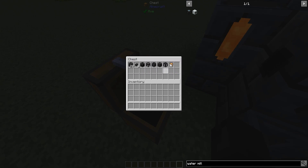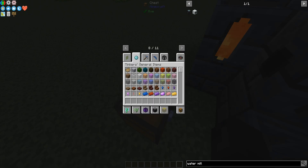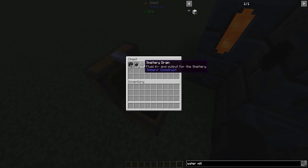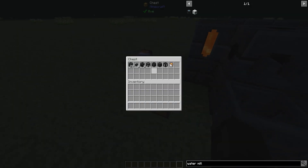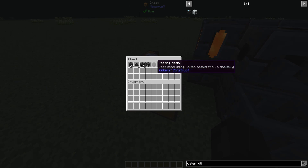Here are the materials you're going to need. You're going to need 29 seared bricks, two faucets, two smeltery drains — that's to make the casting basin and the casting table. So two smeltery drains, one casting table, one casting basin, a smeltery controller, a seared tank, and some lava buckets, preferably more than one.